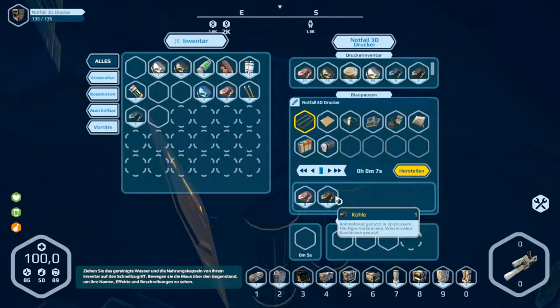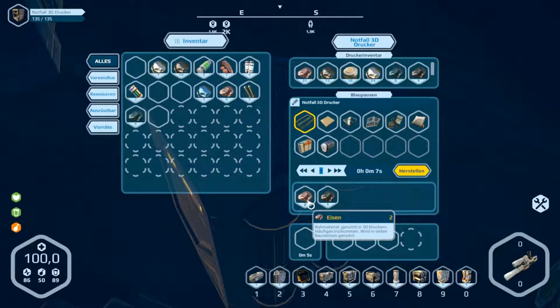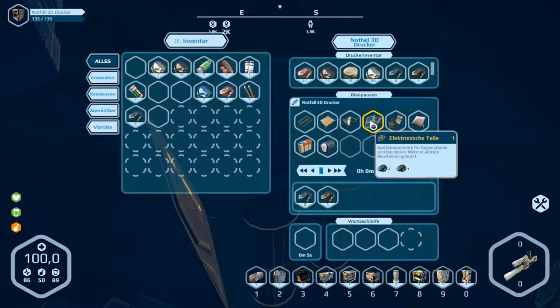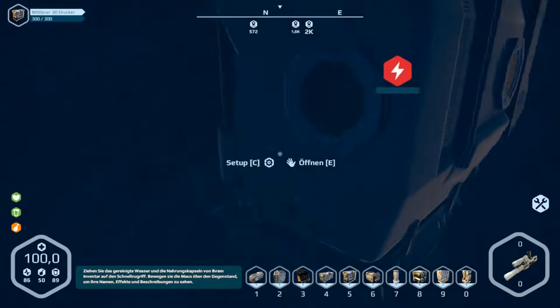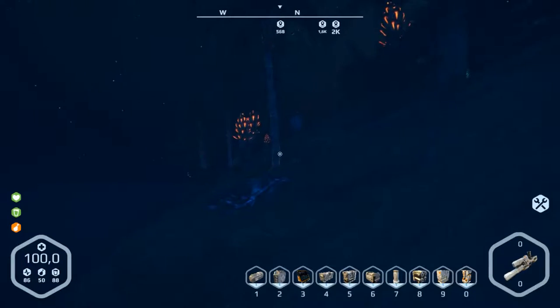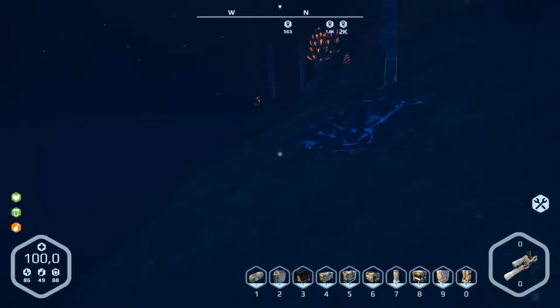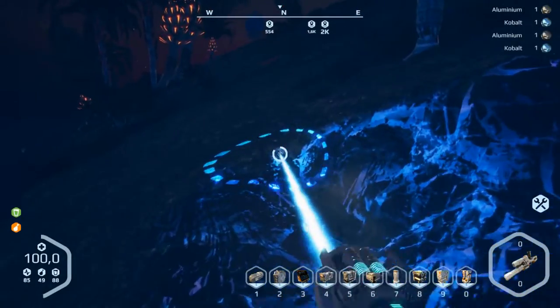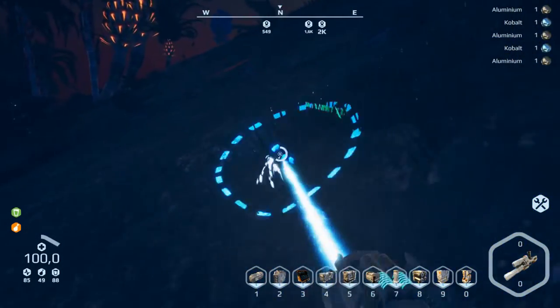Let's go look in the 3D printer. For the frame we need carbon — 2 carbon here, and 3 carbon there as well. Yes, that's very bad. I don't know where we can get carbon here. It's a problem to get carbon.